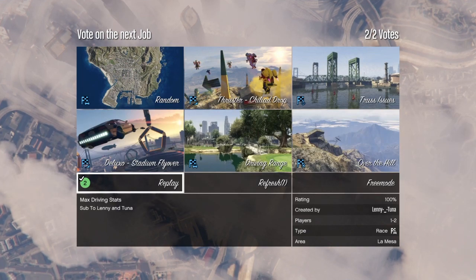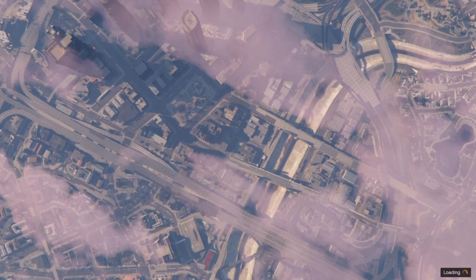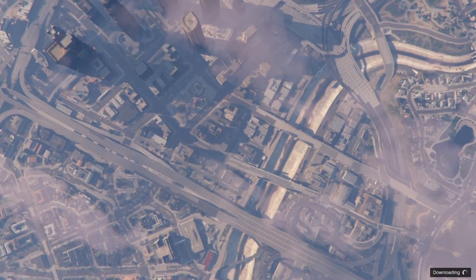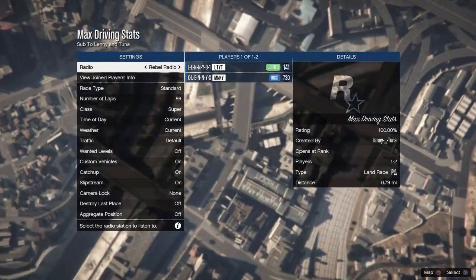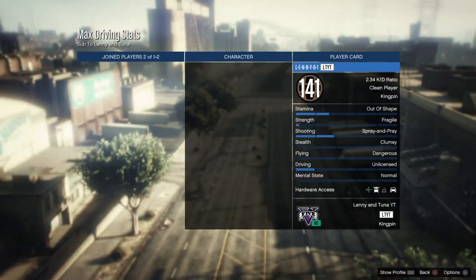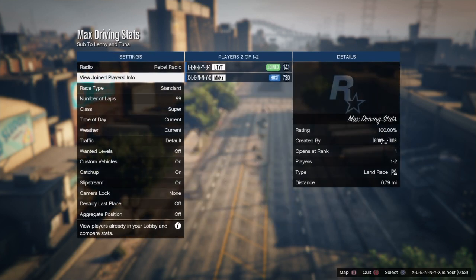Obviously some of these can take a while to do, especially the flying one and the running one. But definitely take advantage of this driving method especially — if your driving stats are half full with a new account, you can see my driving's gone up half a bar. So run that two, four, six, eight, ten times and you've got full driving stats.